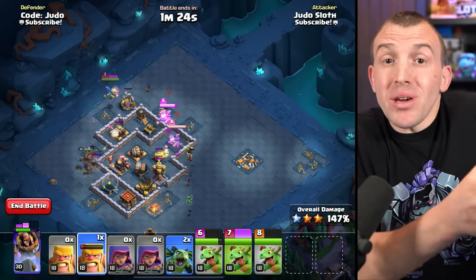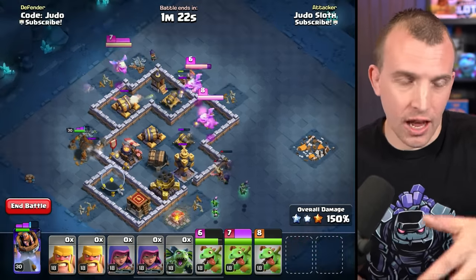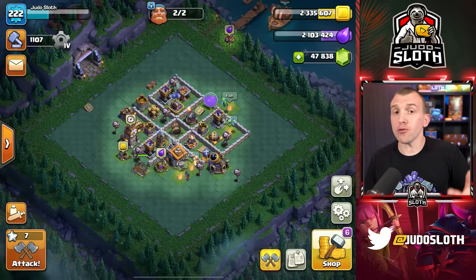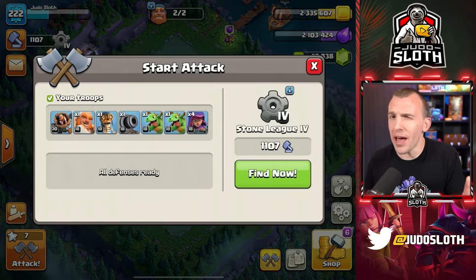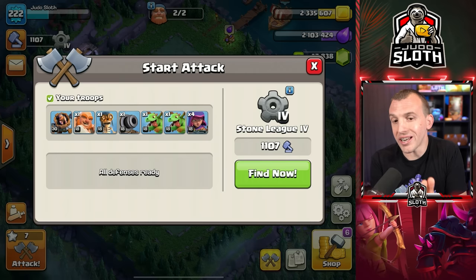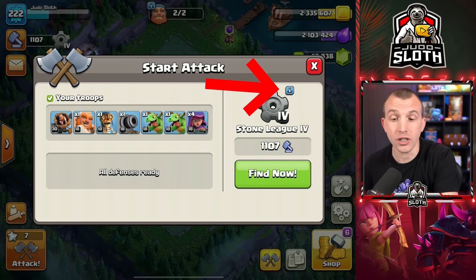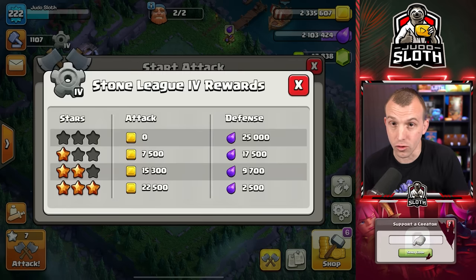Remember, you do not lose loot in the builder base. That means it is actually a good thing that for every attack you have to take a defense, because attacking gets you builder gold and defending gets you builder elixir — so you want those defenses. The amount of loot you earn does depend on the league you are in, which feels very generous as you move up. You can quickly see how much you could earn from the next attack on the start attack screen by pressing the eye icon next to your league.